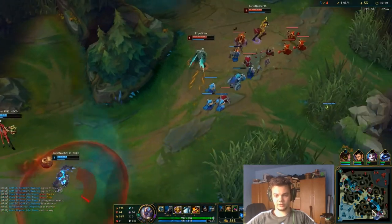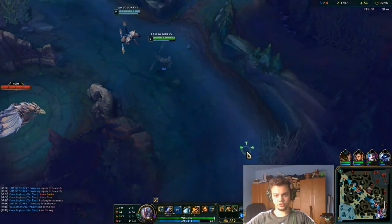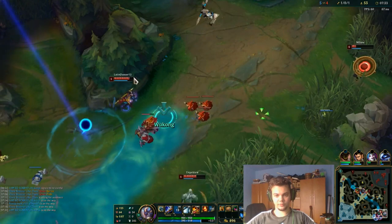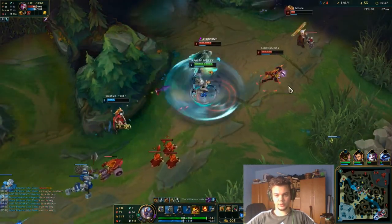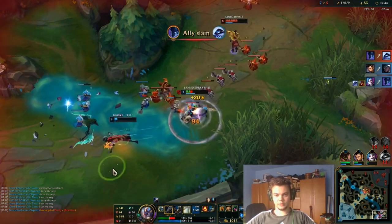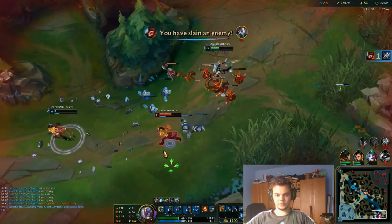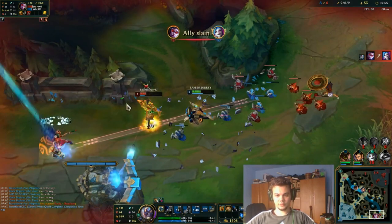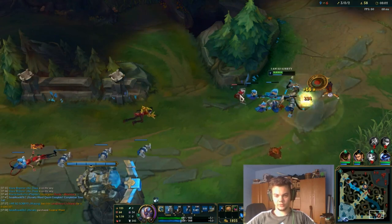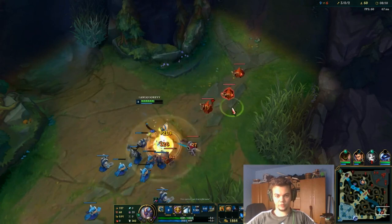Here I can actually get the kill. This is a good roam opportunity because they do not have any vision. I'm going to be on par with Nocturne right here. We get the kill on that — got another kill there. I'm going to ignite her and we got all three kills there. That went fine. I did not have Flash, so that's why it went like that, but I got a double.